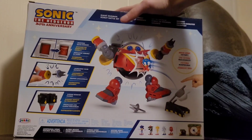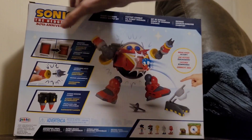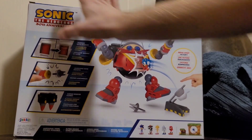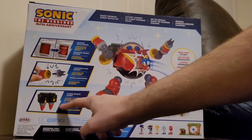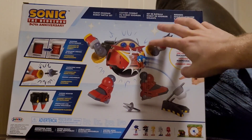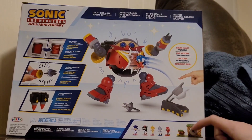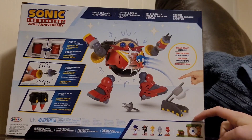Right here we have the switch where you can switch between the attacks — he can actually shoot out the arms. Y'all can pause the video to read the text. There's also the jet booster, and you can see the Death Egg Robot being destroyed by Sonic rolling into a ball. We also have these little two-inch figures, and you can also get the Green Hill Zone playset.